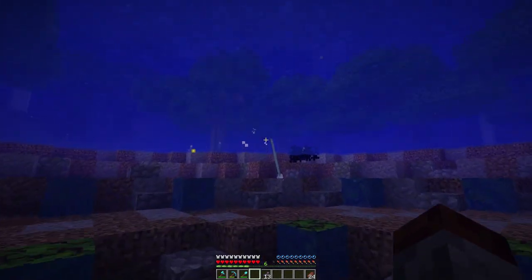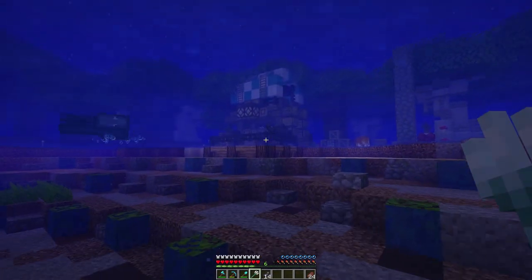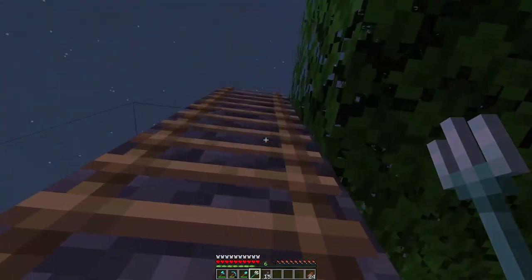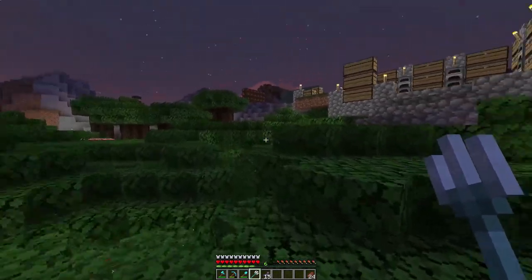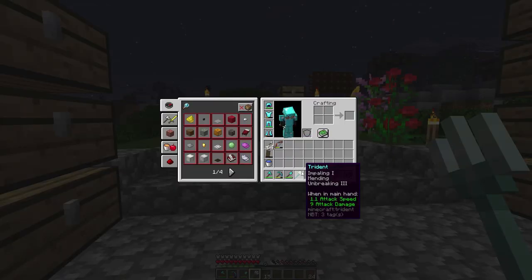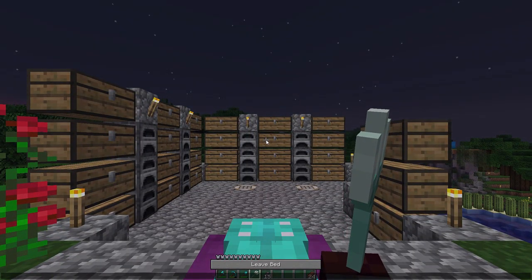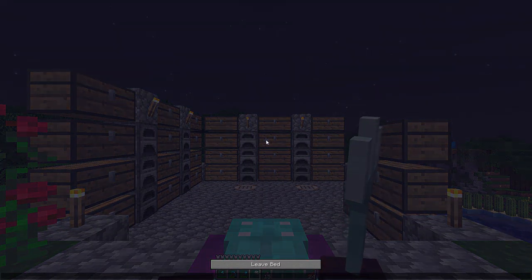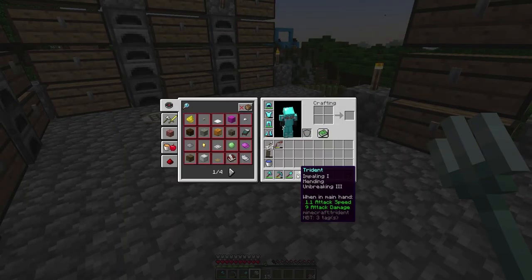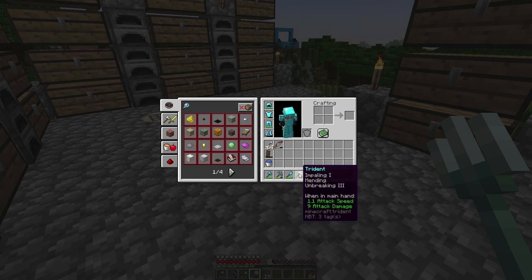Today is going to be a fun day. We're going to be getting started on the leader caravan — I'd like to get all of it made if possible. I did some enchanting and now have Mending and Unbreaking III on my trident, so it's a good little trident. It does nine attack damage and has a rather slow attack speed, but that's whatever.